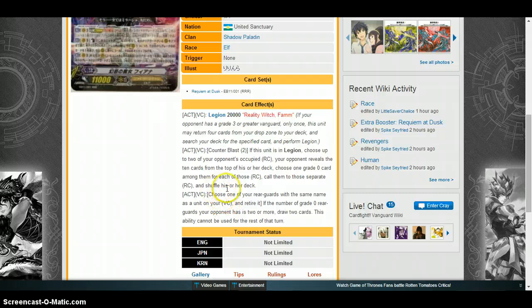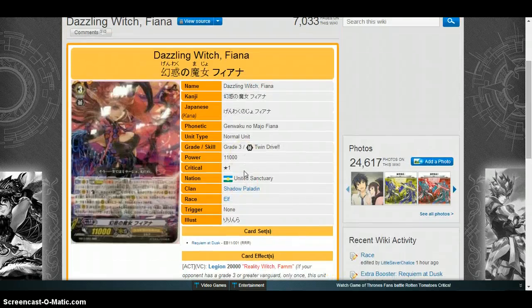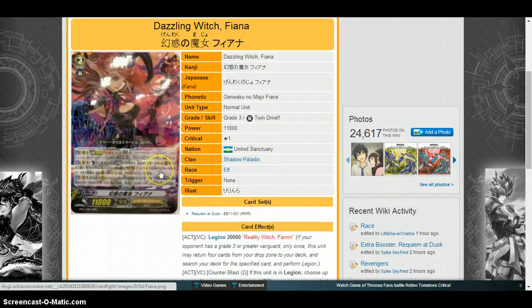The second ability is: choose one of your rear guards with the same name as a unit on your Vanguard circle and retire it. If the number of grade zero rear guards your opponent has is two or more, draw two cards — this ability cannot be used for the rest of the turn. This second ability is more like what you'd expect from Shadow Paladins — retiring your units to gain advantage. The only weakness is you have to pull one grade zero per rear guard circle, so if you only get one you can only replace one, which is kind of a neg one.